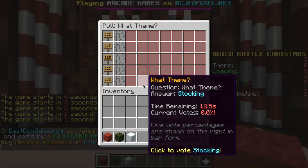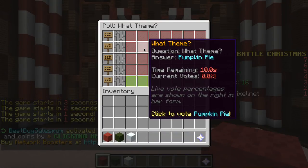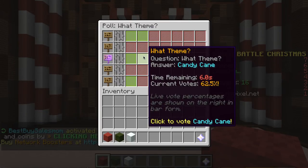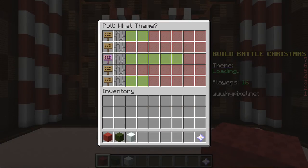I'm so excited. The theme is Stocking — wait, I had no idea. Was that candy cane, pumpkin pie, or cookies? I want candy cane — candy cane! What I'm going to do is make some penguins, and they're all going to have candy canes.